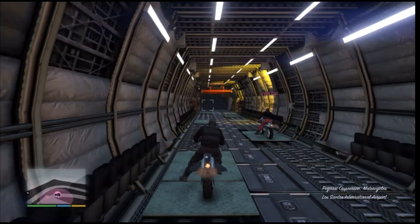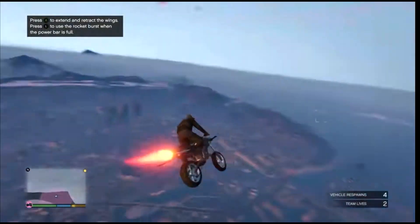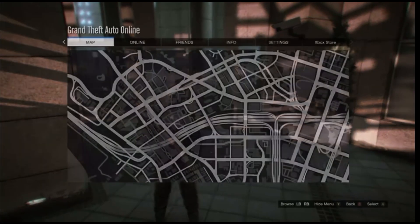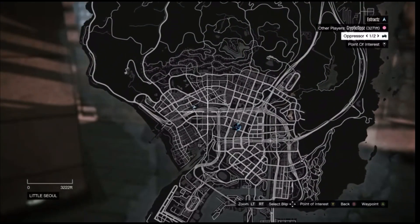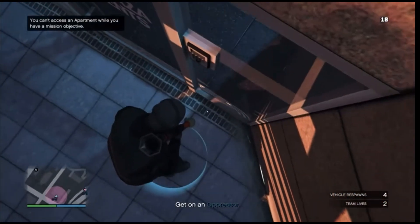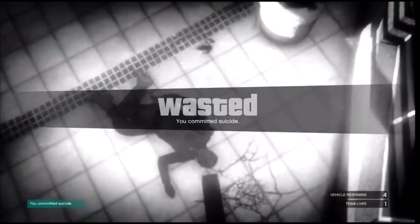Once you load into the job, if you guys are the first player — which is the host — you guys will begin with the black joggers. But if you're the second player, you're going to be getting the red joggers. Whenever you fully load in, go ahead and head to your apartment. Just letting you guys know: if you're new to this, you cannot see your apartment on the map, so you will have to remember where your apartment is. Whenever you are at your apartment, go ahead and walk up to the blue circle and blow yourself up. You can use a rocket or a sticky bomb — just blow yourself up in the blue circle.